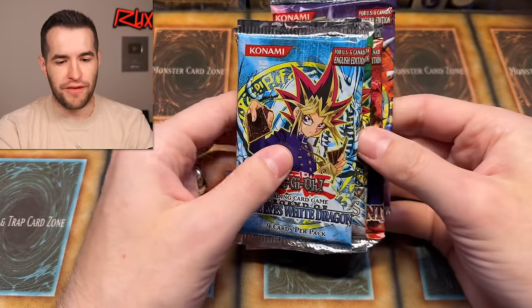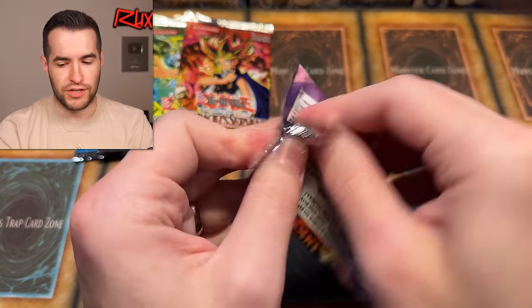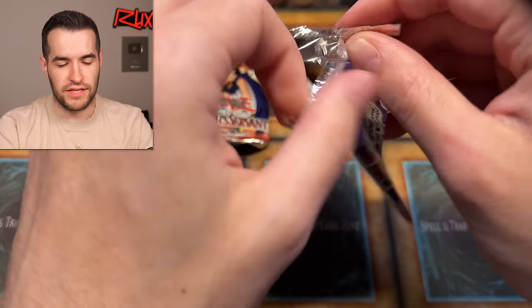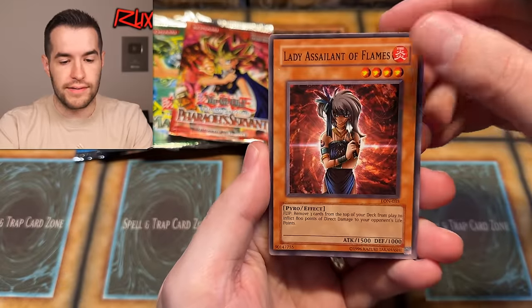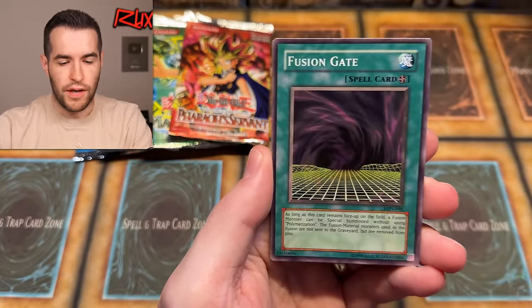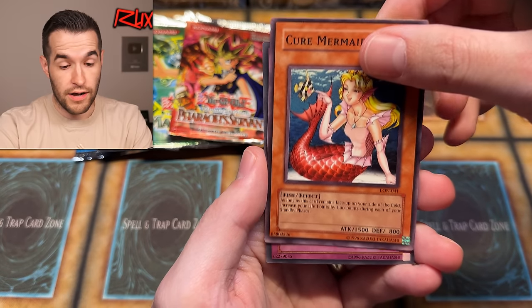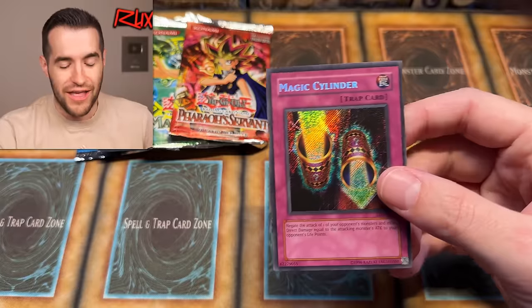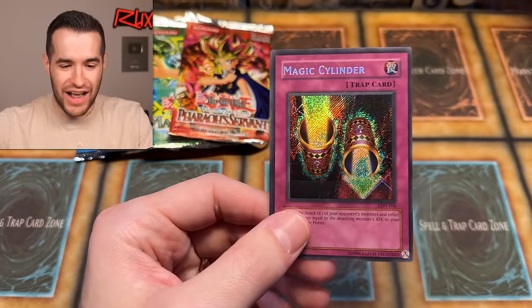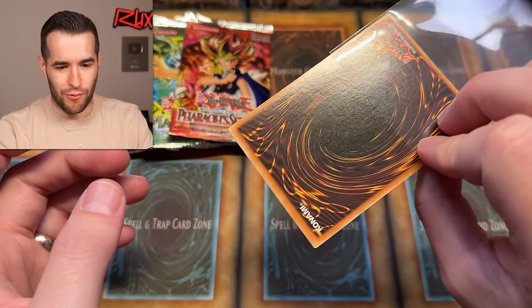Here are the five packs — we have the red banner logo, right out of a 2003 tin. Let's start off with Labyrinth of Nightmare for Ernesto. Four from the back — we have Lady Assailant of Flames, Dragonica Zach, Rocks Special, Sphere Lady, Fusion Gate — used to be a big common for a while — Headless Night, Lady Panther, Grand Tiki Elder, Cure Mermaid, and the Secret Rare Magic Cylinder! I did call it — I said how about a secret rare! The Secret Rare Magic Cylinder out of a 2003 unlimited Labyrinth of Nightmare pack. That's pretty cool. And that's funny because I just pulled it the other day in the box break. We've seen two Magic Cylinders recently — that is insane!